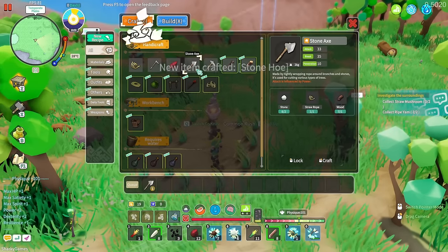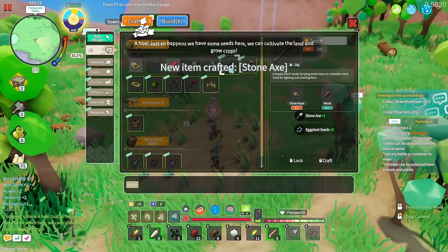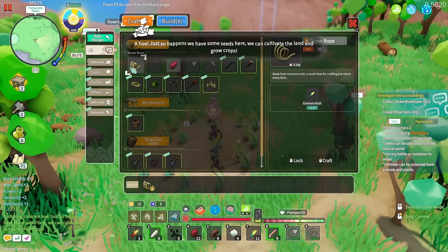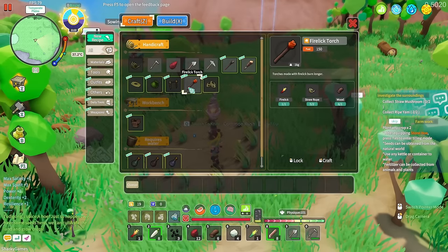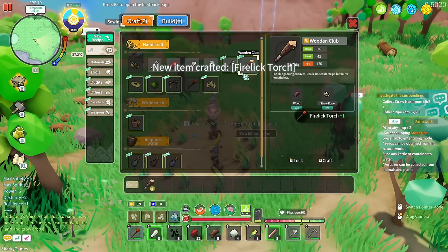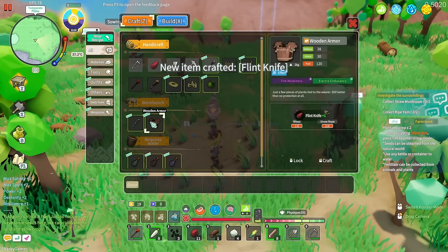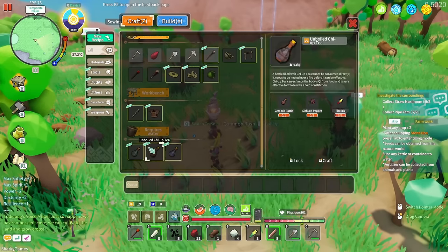We need some more rope to finish all the crafting. Torches may find it burn longer — we'll do that. And then we'll get the wooden club, so we've now got a weapon. A flint knife might be quite handy too. Already we're doing quite well with the tools.